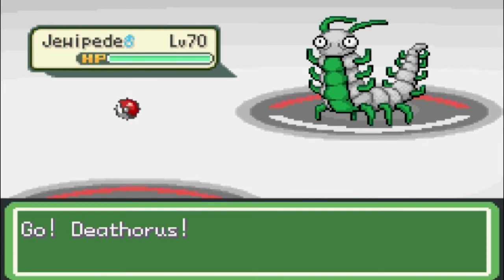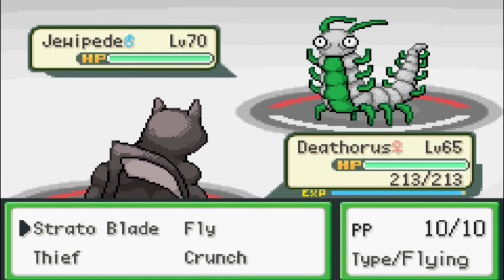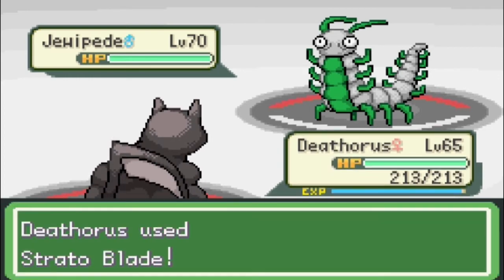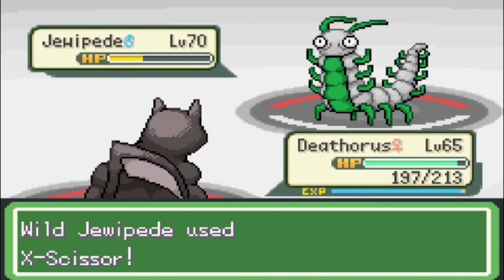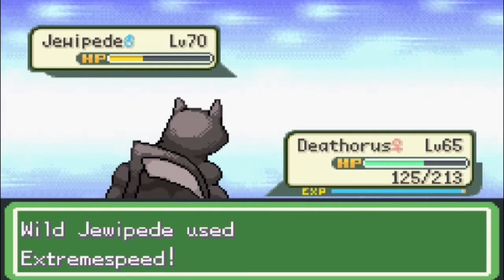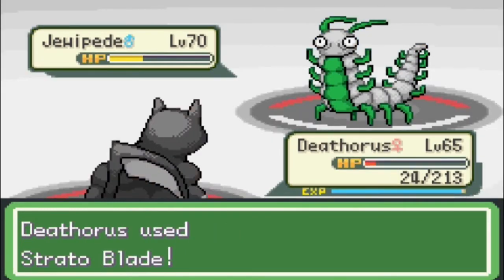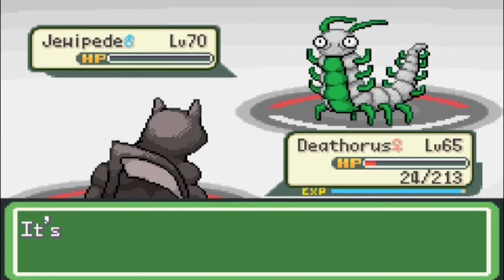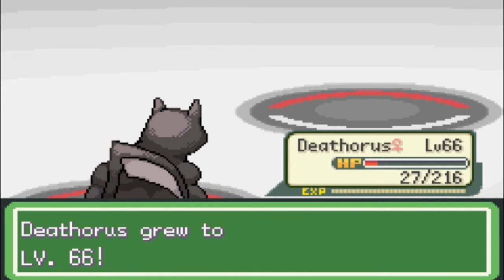The wild Jewapede appeared! I did learn Strato Blade on Deathorus — it's gained pretty much all these levels from stealing from things. Strato Blade has the same power as Fly but it only takes one turn. It's really good for Deathorus. Jewapede is a bug/normal type — it's got some really weird typing. But I'm cool with that. Strato Blade! It's good to know about how much damage this does. Nice and powerful. Way to gain a level.